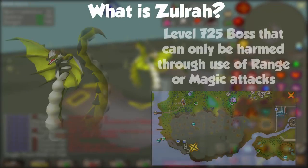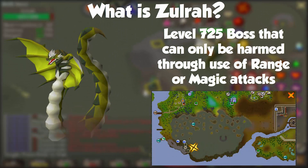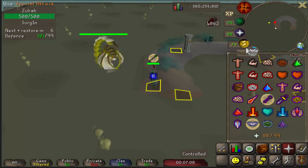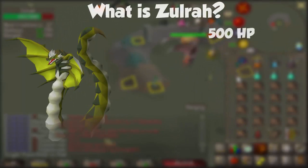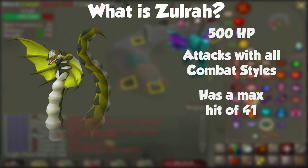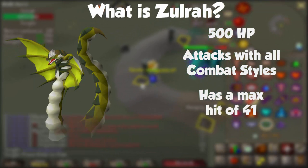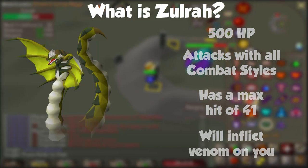So what is Zulrah? Zulrah is a level 725 boss located in the swamps of Zulandra, south of Port Tyras. The boss can only be killed through the use of Ranged and Magic. Fun fact though, you can actually reach it with a Halberd, but the boss is immune to melee so the hits will not do anything. The boss has 500 HP and has a max hit of 41, and has the ability to venom you.